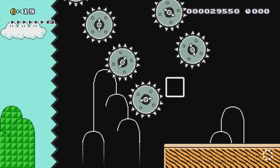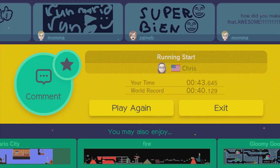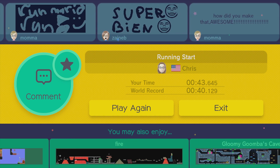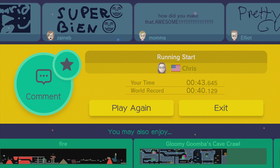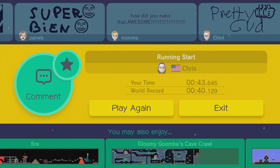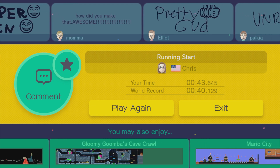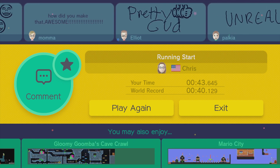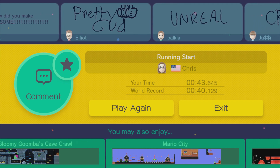Even if that accomplishment was just holding right and run. Even though I actually died in the middle there. So my question is, if my time was 43 seconds and the world record is 40, how do you cut off three entire seconds? Where is it that you jump or skip or do something? Someone must have played this quite a few times to figure that out.